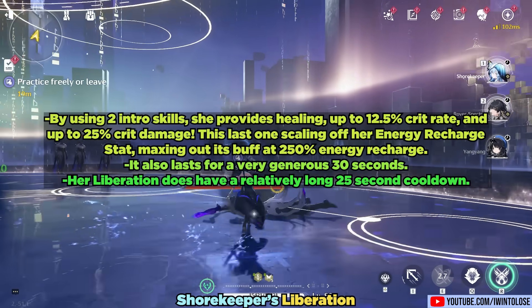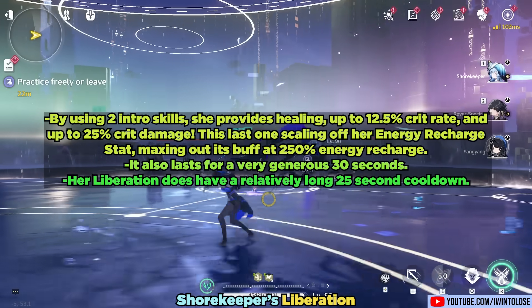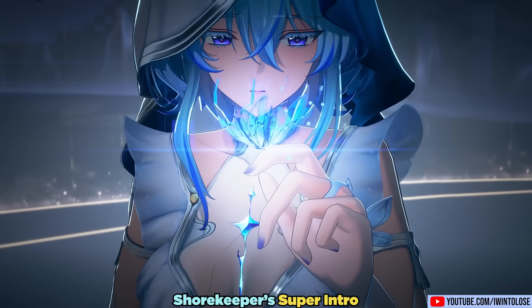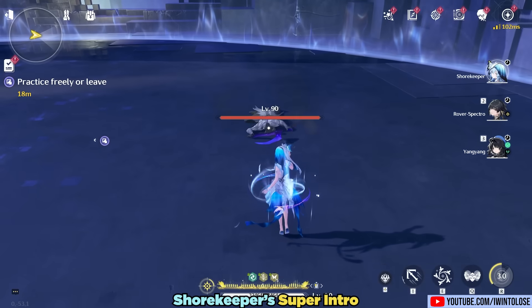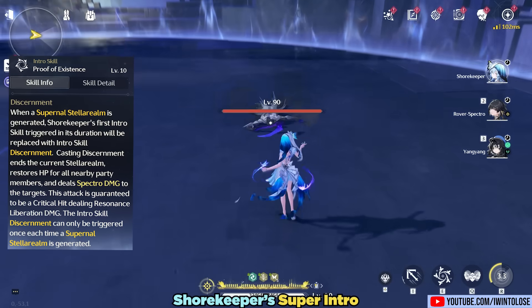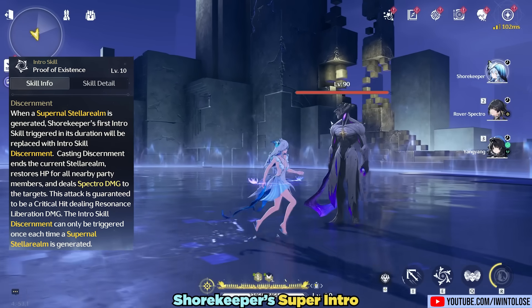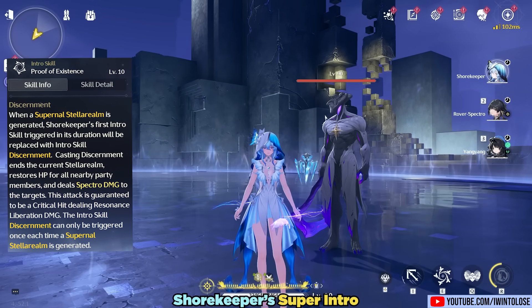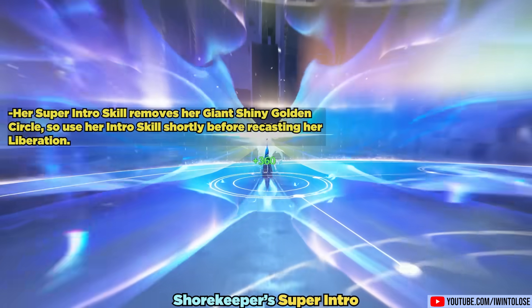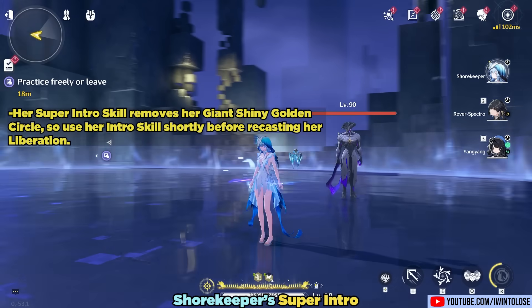Her liberation does have a relatively long 25 second cooldown. However, the fun doesn't stop there. If you use Shorekeeper's intro skill while her golden circle is still active, she'll perform a super intro skill. The super intro deals damage based on her HP, always crits, heals the entire party, and most importantly generates 20 concerto, significantly speeding up her rotation time. Do keep in mind that using her super intro removes her golden shiny circle, so you want to use it shortly before recasting her liberation.